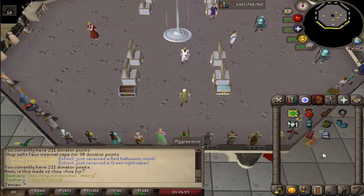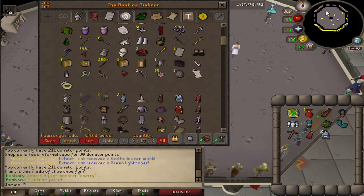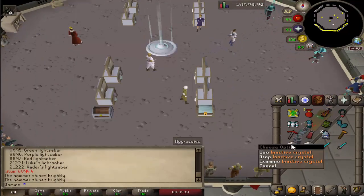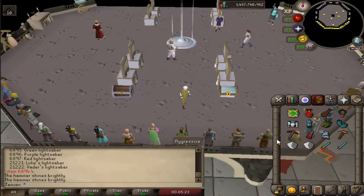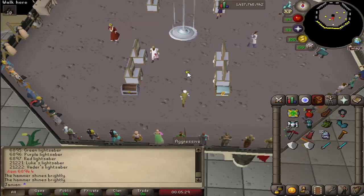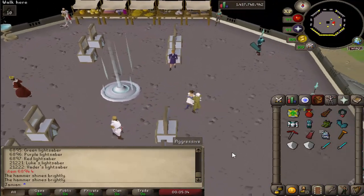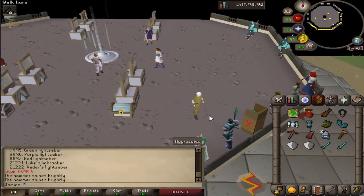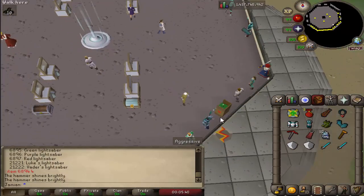You can now smash lightsabers with the Zenite Hammer and you'll get inactive crystals. You can use these inactive crystals to combine them with a mysterious hulk to create Luke's Lightsaber or Vader's Lightsaber. It is a new and improved lightsaber with better stats, better speed, and better damage against group bosses. Somebody has to get it before you can see what they look like.